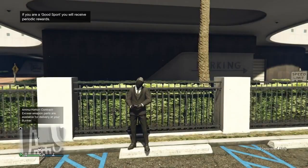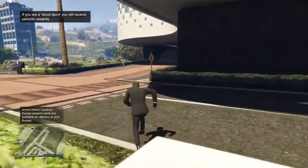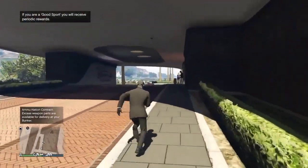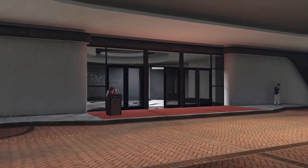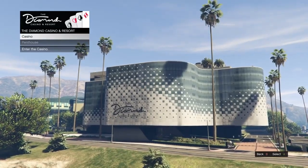Step 3: Go into the casino and make your way to the Lucky Wheel. If you decide to try your luck in a public session, make sure to have a fresh wheel, meaning clothing on top and the vehicle two spaces to the left. But in an invite only session, you will always start with a fresh wheel.